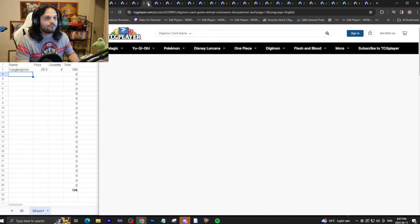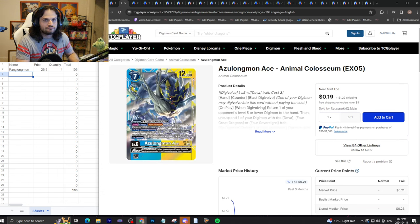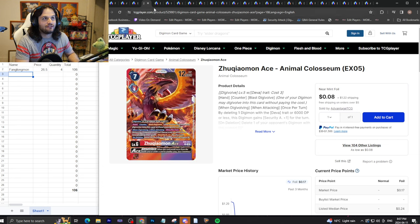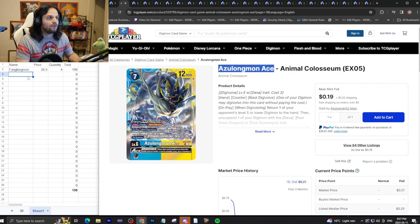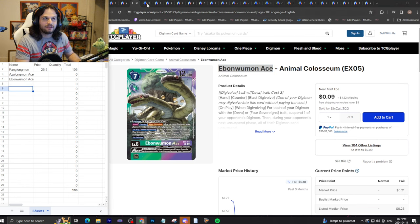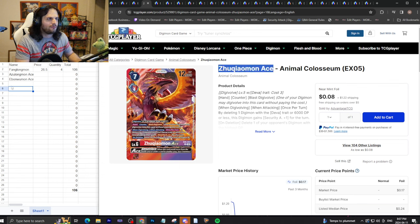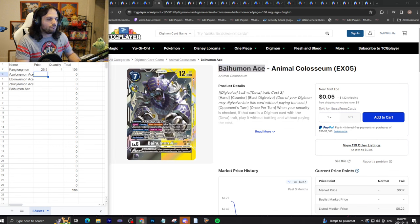Next are the four Sovereign ace monsters — Ibamon, Zuchowman, and the others by Bandai. They are very cheap: one ranges from 19 cents, 9 cents, 8 cents, 5 cents. I'm going to say each of these cards is 25 cents each. If you just want to own the playset to playtest, it's perfectly fine since it's a 25-cent card. We'll call it 25 cents per card — a dollar a playset. That is incredibly reasonable.